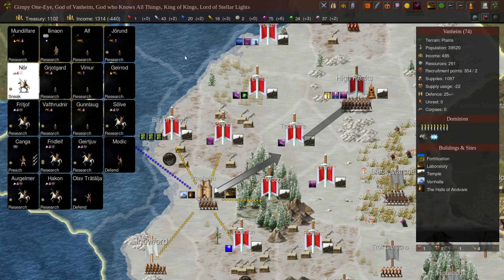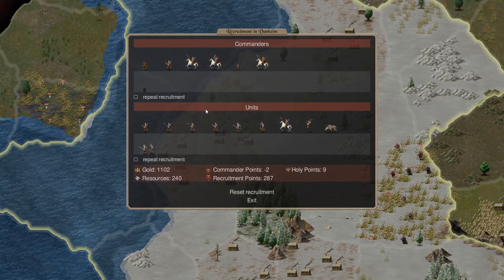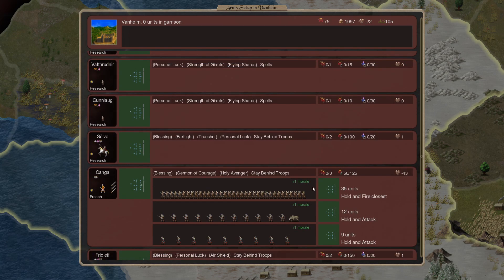More recruiting. I could use some more javelins though. I don't know where Mario is, because he cannot control three. So we have to play around with their setup here.